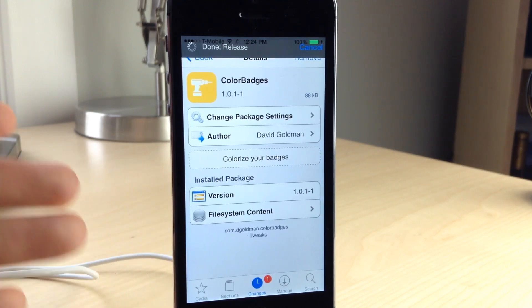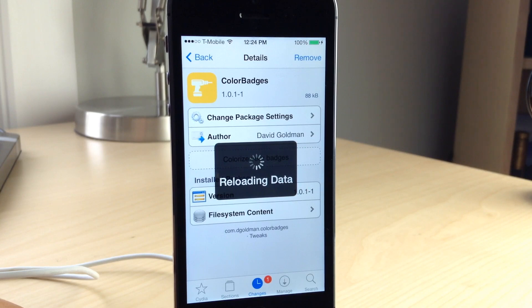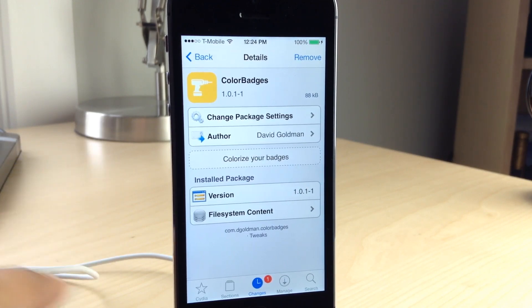This tweak is called Color Badges. It is a tweak from David Goldman. It is upcoming, meaning it should be on Cydia's Big Boss Repo in the very near future for $0.99, and I highly recommend it. This is a great tweak — no settings to configure, just install it and go.